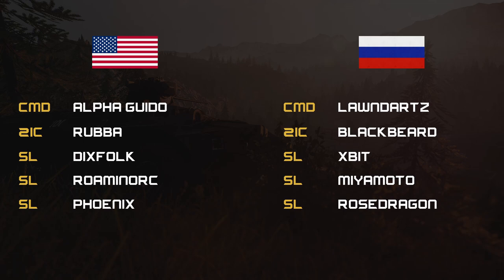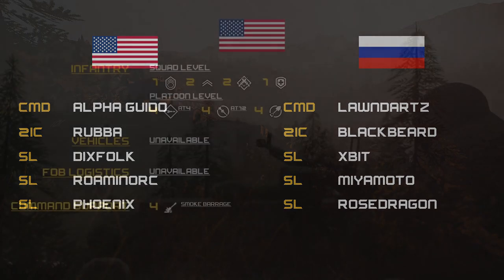The three SLs for the US side are Dicks Folk, Roman, Orc, and Phoenix. For the Russian side, corrections: we're going to have Blackbeard and Orlon, with Blackbeard as two IC, and Expat, Miyamoto, and Rose. That is your command lineup for tonight for round one.